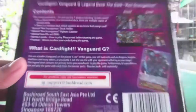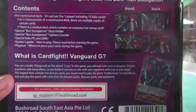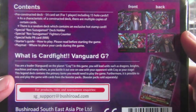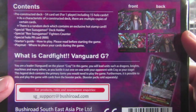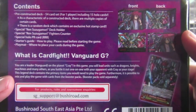Alright, it says here Cardfight Vanguard G Legend Deck, the Dark Renzo Tsukomori. Contents — let's see what the contents are. Pre-constructed deck: 54-card set for one player, including 15 holo cards. As a characteristic of a constructed deck, there are multiple copies of certain cards. There is a random deck which contains an exclusive hot stamp card. Special Renzo Tsukomori deck holder. Special Renzo Tsukomori fighter's counter. Special holo PR card, RRR. Starter's guide — how to play, please read before starting the game. Playmat — where to place your cards during the game. Not bad.